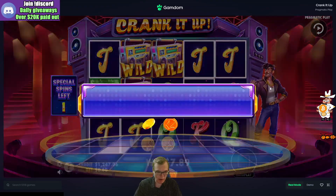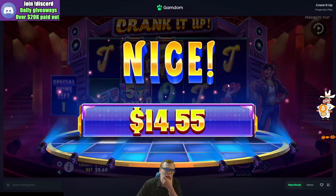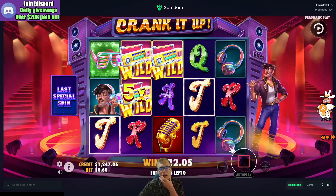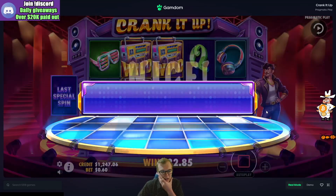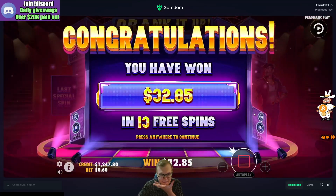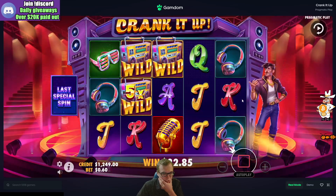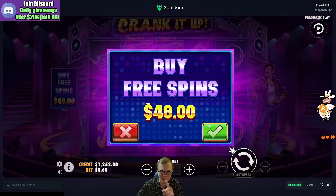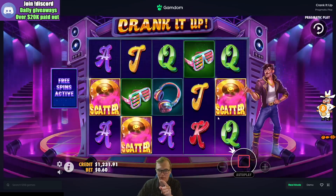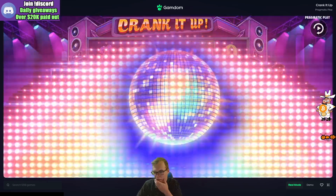We've got wilds and a 5x here, got jacks all the way, one more spin. The problem is you really need to get a wild to go to the fourth reel - if you don't get a wild on the fourth reel it's hard to profit. This will be the fourth $48 buy we've done and then we'll jump to the $64s.